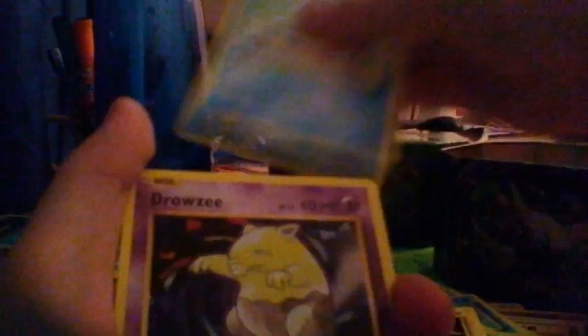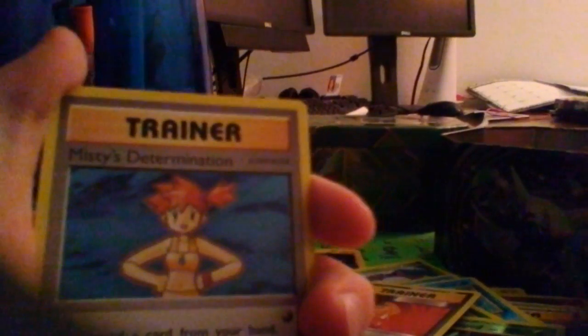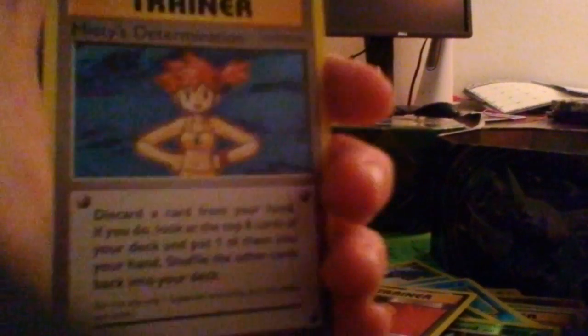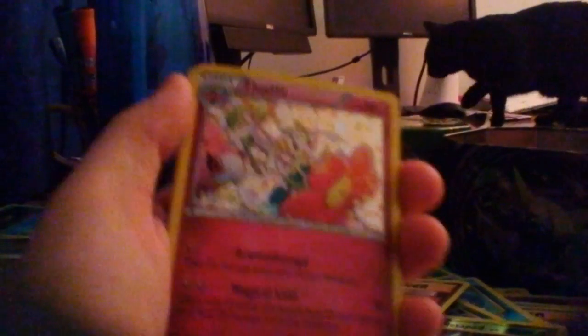You can probably read what it says, but it's like what they have in the game, in the TV show. Look in there, see a Doduo trio. Duck, Alolan, Kuna, Potion, Full Heal, Misty's Wrath — that'd be so cool to have because it has Psyduck — and Misty's Determination, Revive.